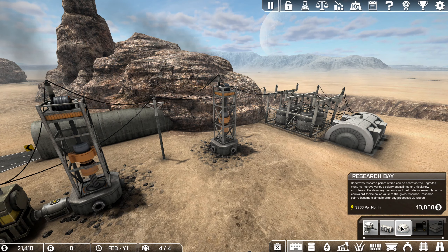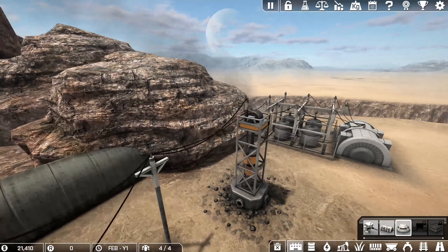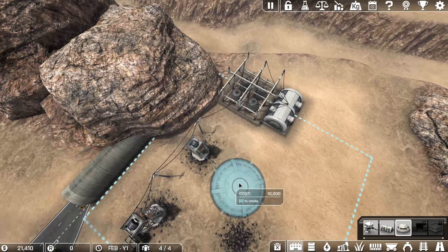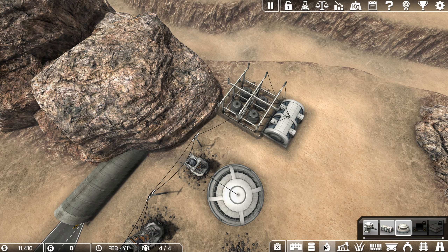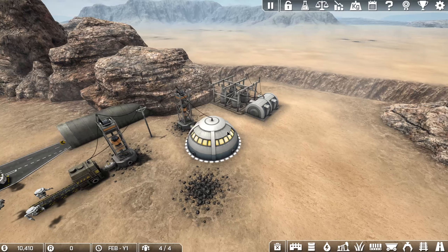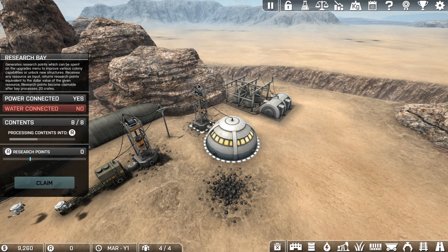That's not a lot of money, and we need to get started with something that makes it better. To get it better we need a research bay. I'm going to connect it near this — one away — and then you can connect them with a pipe. This science bay will start generating research points by converting coal that comes from this mining rig.